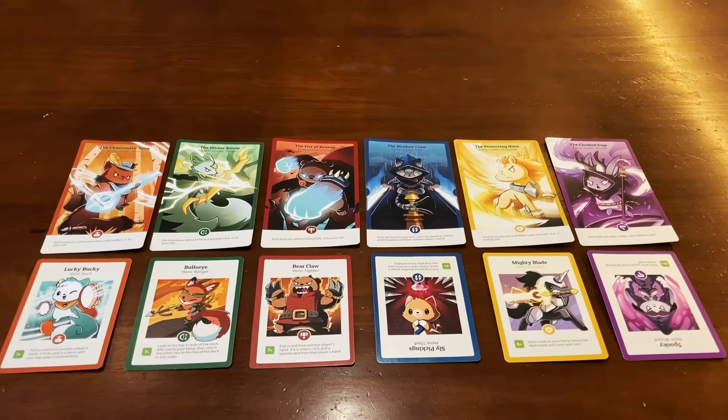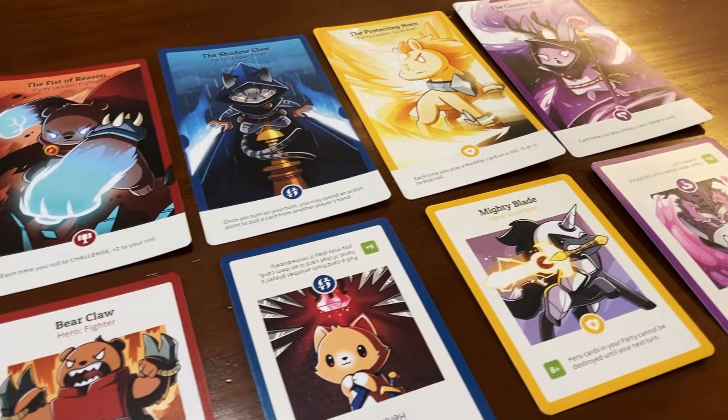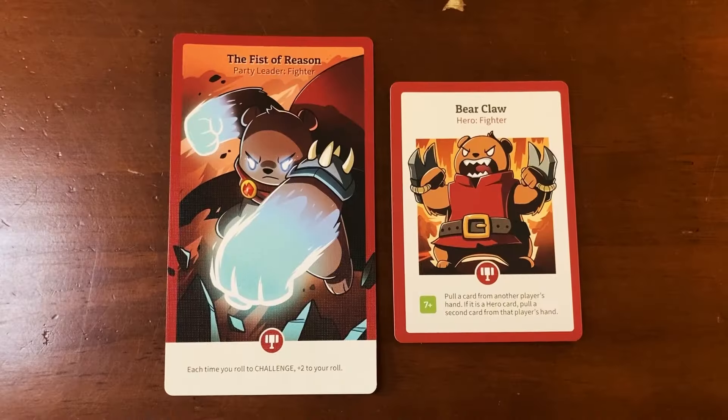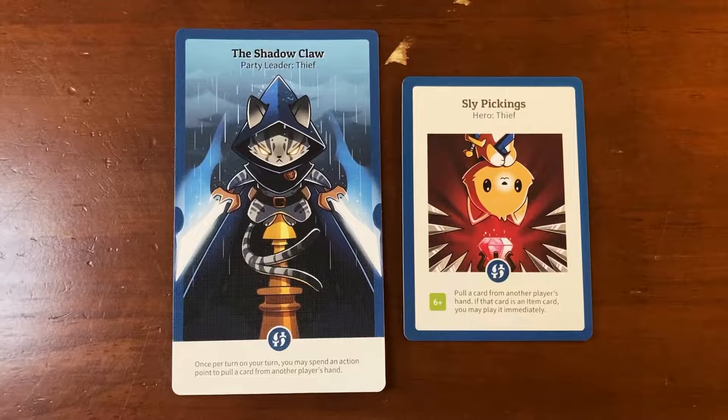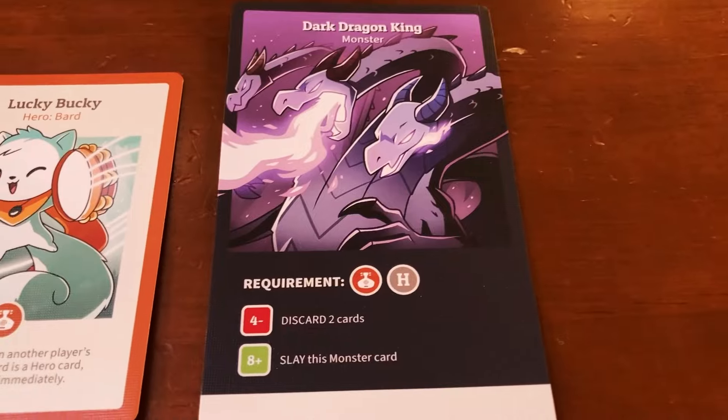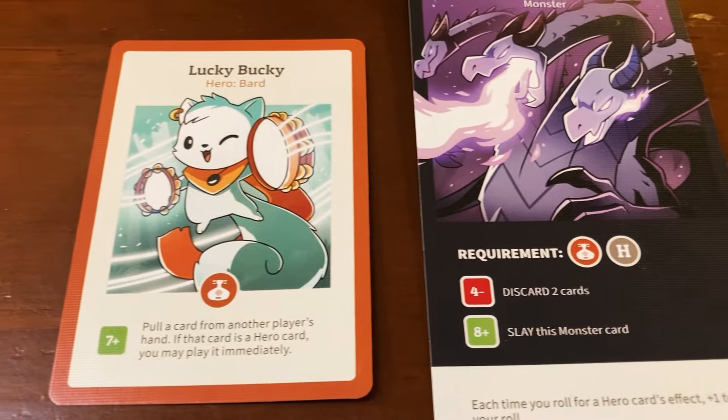Let's take a look at the various types of cards you'll be using throughout the game. Each hero and party leader card has a designated class. There are 6 classes total, and each one is represented by a unique colored symbol: Fighter, Guardian, Ranger, Thief, Wizard, and Bard. When attacking monsters, these symbols will come in handy, as certain monsters can only be defeated by certain classes.